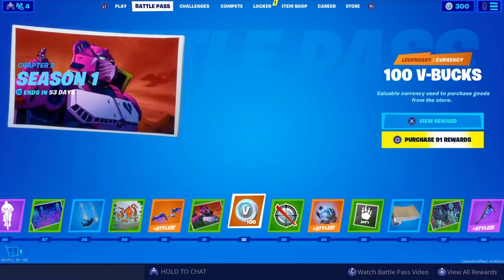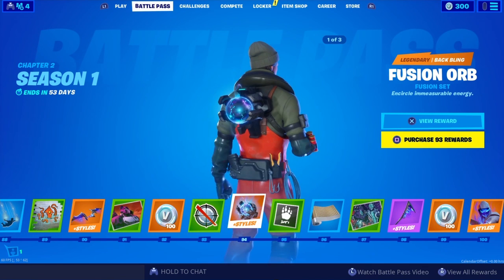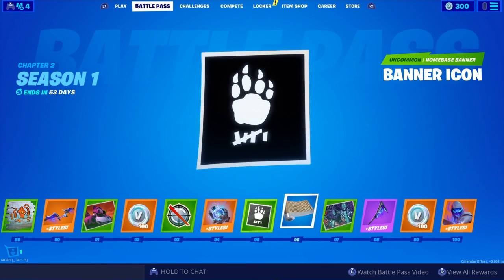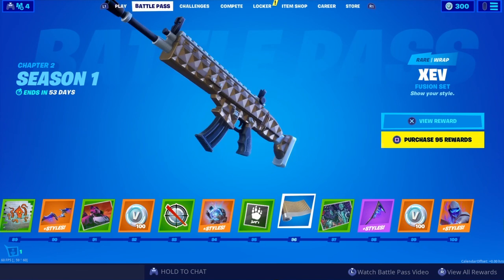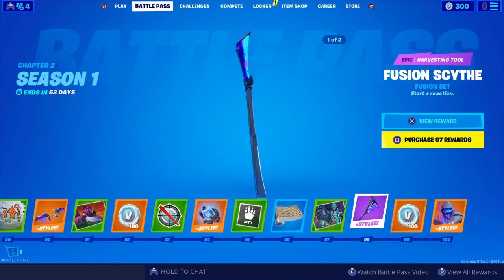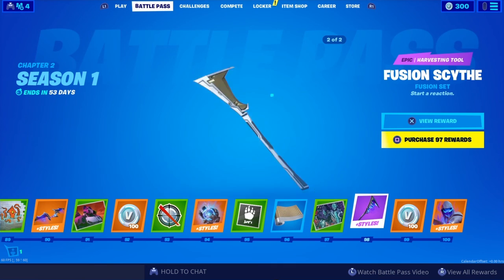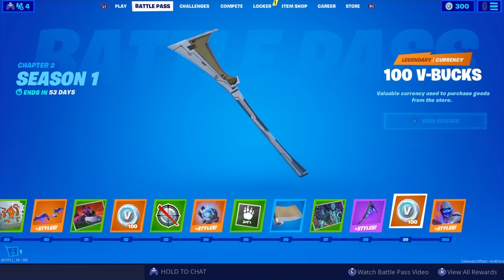Loading screens — Mecha. More V-Bucks. No Scope emoticon. That's the Orb — that's pretty cool. We got a banner. Another wrap — Gold Metallic wrap, pretty sick, that's pretty cool. Another loading screen — that's a pretty sick loading screen. The harvesting tool — the second style is pretty trash, but the first style looks sick.